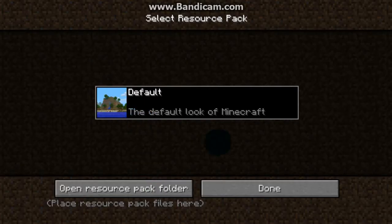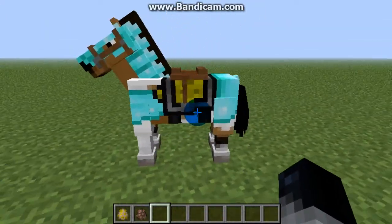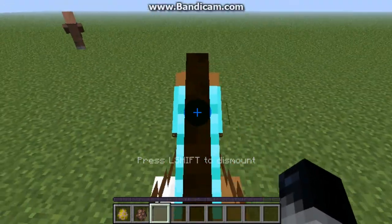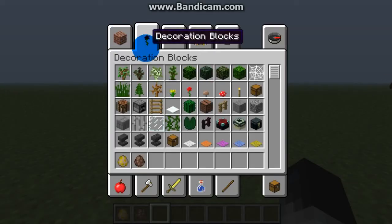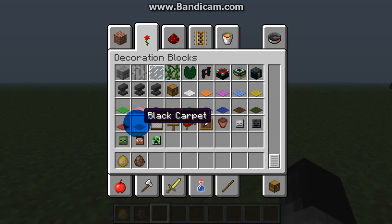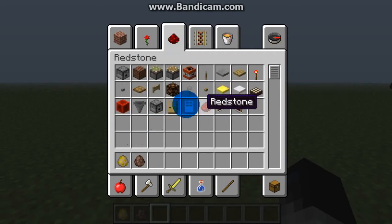And whenever you come here to resource packs, they look completely different now. There you go - you can just hop on the horse now and it's yours. No need to really struggle. Now here are a few other new things. There's carpet in all colors. It's just like - you take that color wool and put it in a pressure plate-like shape.